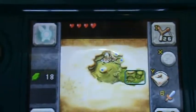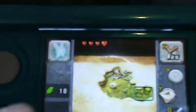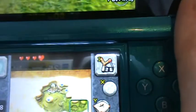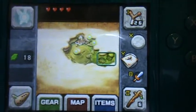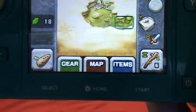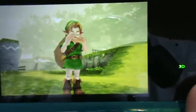On the bottom screen, instead of the C buttons you have touch buttons. You can use these touch buttons to speak to Navi, and you can assign items like the slingshot to a touch button and also to the Y and X buttons.